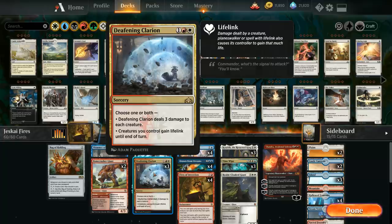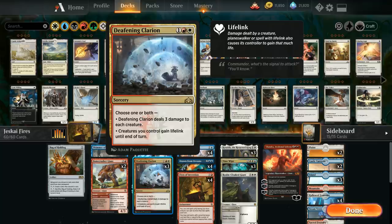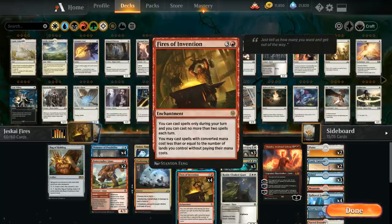We also have three copies of Deafening Clarion as a sweeper to fend off early creatures. We can even use the lifelink mode in combination with a creature like Kenrith — Kenrith can come down with haste, attack right away, and gain even more life thanks to Deafening Clarion granting lifelink. At four mana we've got the full playset of Fires of Invention.